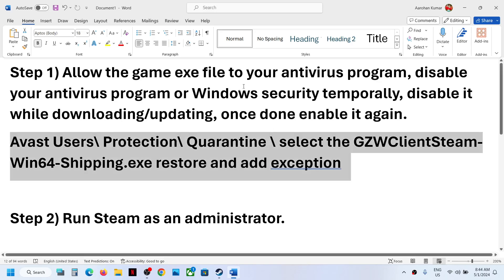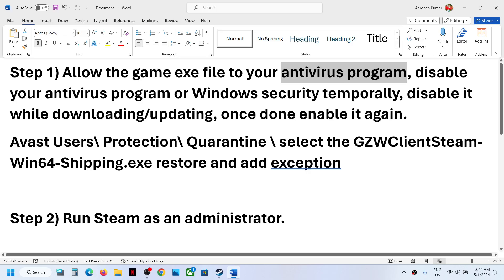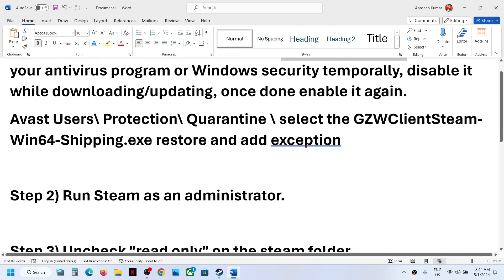Similarly, allow the game exe file to your antivirus program — whether it's Avast, Norton, Bitdefender, McAfee, or whichever antivirus program you use. The next step is to run Steam as an administrator.